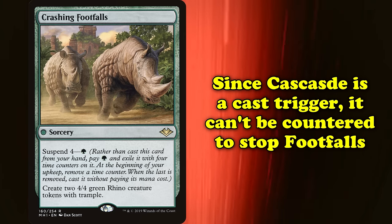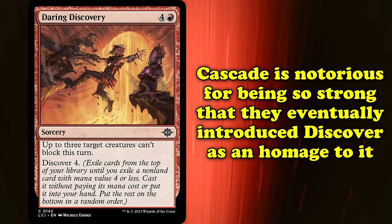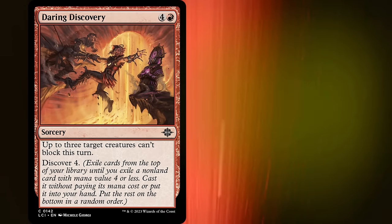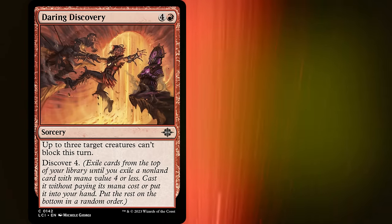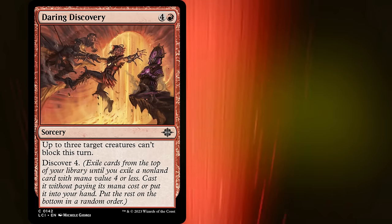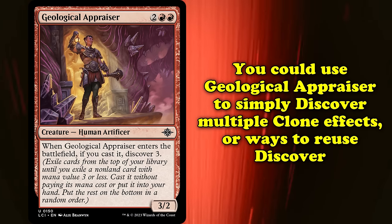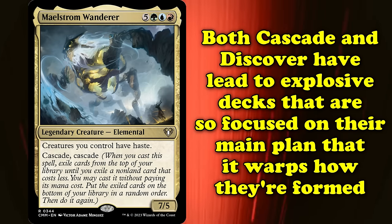And since Cascade is a cast trigger, you couldn't even counter the Cascade spell and stop it from hitting Crashing Footfalls. Cascade is such a notoriously powerful mechanic that they eventually introduced Discover in Lost Caverns of Ixalan, which was clearly a homage to Cascade. Instead of being a cast trigger, Discover triggers for different reasons based on card to card, and exiles cards from your library until you hit a card with a mana value less than or equal to the card's Discover value. This quickly proved to be just as abusable, as Geological Appraiser would be used to simply discover multiple clone effects or ways to reuse the Discover trigger and swarm the board for a lethal amount of damage. Cascade and its little cousin Discover have both led to explosive decks so focused on their headliner mechanics that it warps the way the decks are constructed.